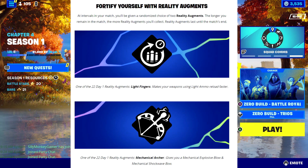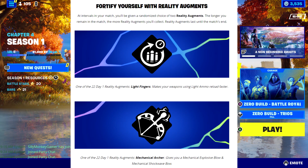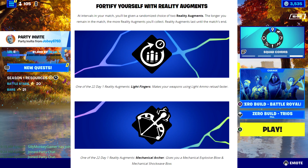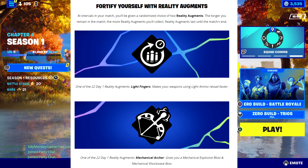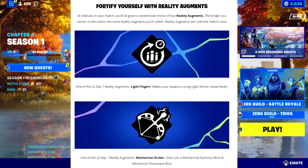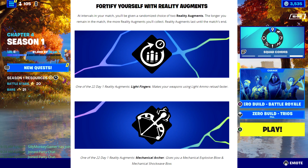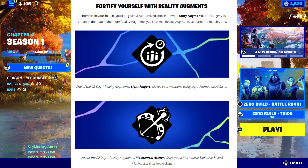The next part is my favorite — reality augments, which are basically perks just like in Call of Duty. At intervals in your match you'll be given a randomized choice of two reality augments. The longer you remain in the match, the more you collect. They last until the match ends. One of them is Light Fingers, which makes weapons using light ammo reload faster — so SMGs, pistols, things like that.